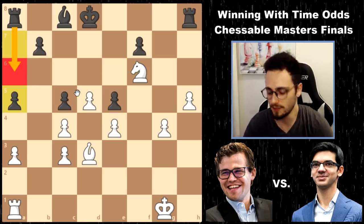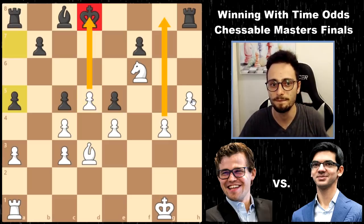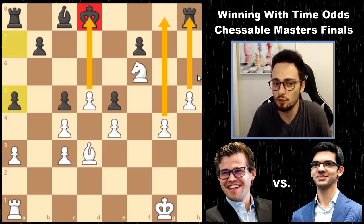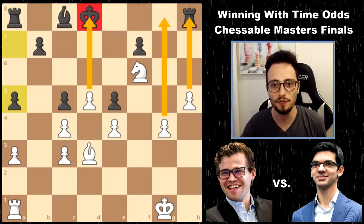That's literally the only way because White is just too quick here. He's got too many passed pawns, just way too much initiative. So he plays a5.